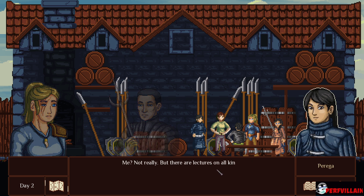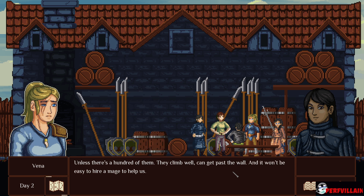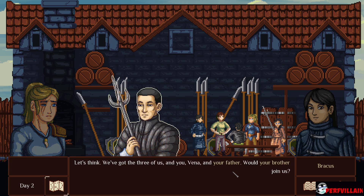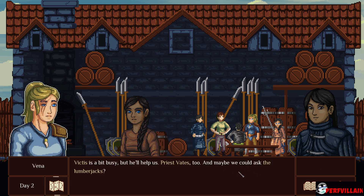Me? Not really, but there are lectures on all kinds of beasts in the city. It ain't like they're trolls — nothing to worry about, unless there's a hundred of them. They climb well, can get past the wall, and it won't be easy to hire a mage to help us. Let's think. We've got the three of us, and you — Vina and your father. Would your brother join us? Sure he would. Victus is a bit busy, but he'll help us.